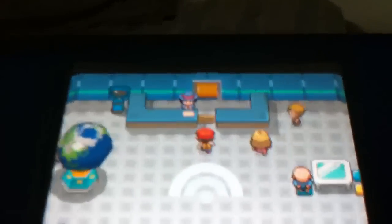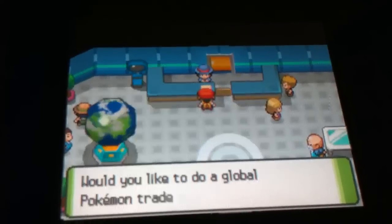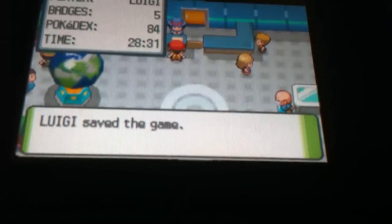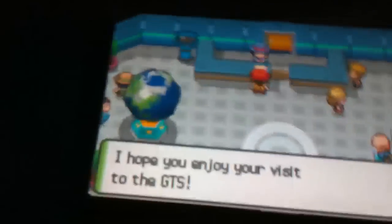And we'll go here to the GTS room. I want to make a quick trade with you guys for a great Pokemon. It's a level 21 and it's a boy, so it's a good one. Actually, I've tried it — I don't really want it because it is kind of boring. Hope you enjoy your visit to the GTS.